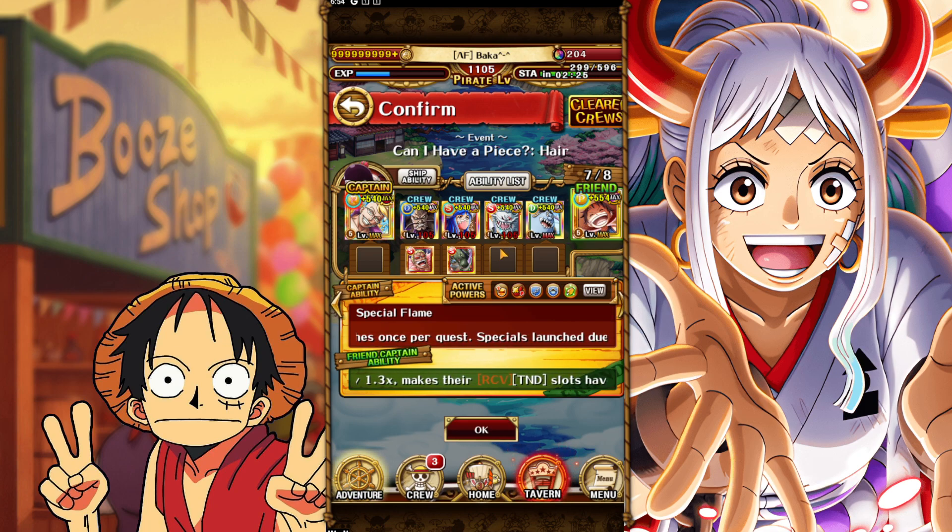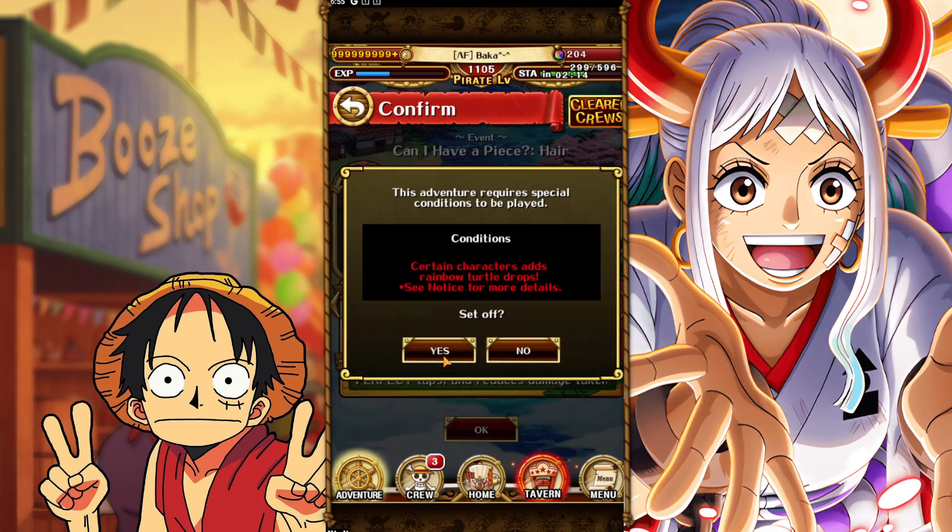Off the top of my head, the previous treasure map Izo is a really good replacement for Cat Viper. Besides that, these units are pretty key. We have barely any supports, but let's just get straight into it.